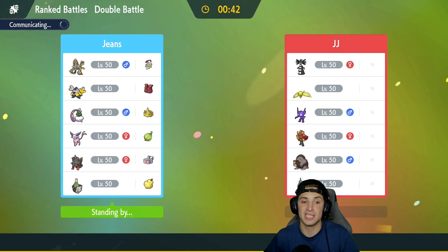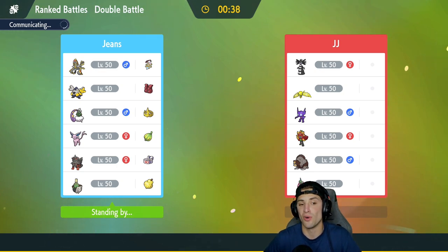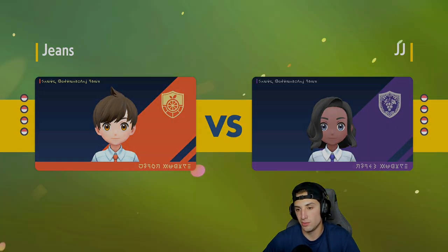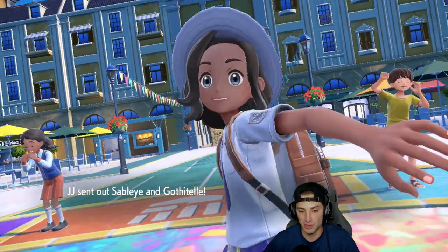This team is very niche — it's usually only good against certain things, so it's tough to play with. I used it off-screen and went 2-2, barely squeaking out a win on a battle I should have lost. I really want to showcase Espeon because it doesn't get as much love compared to Sylveon or Umbreon on the ranked ladder.